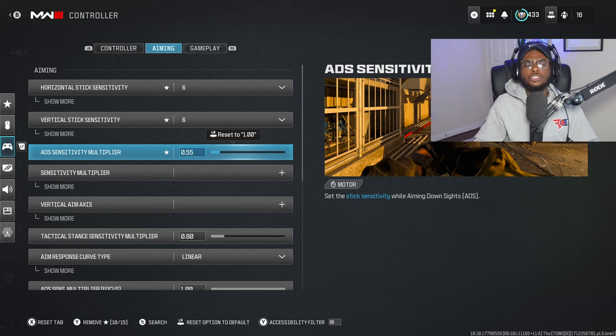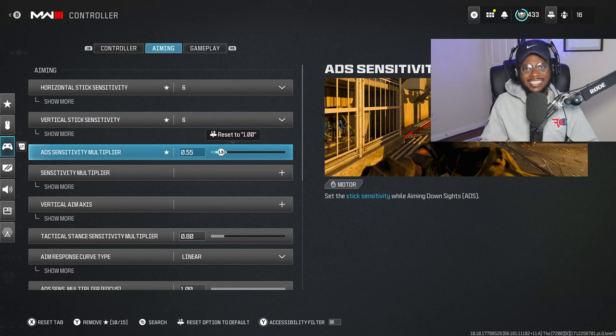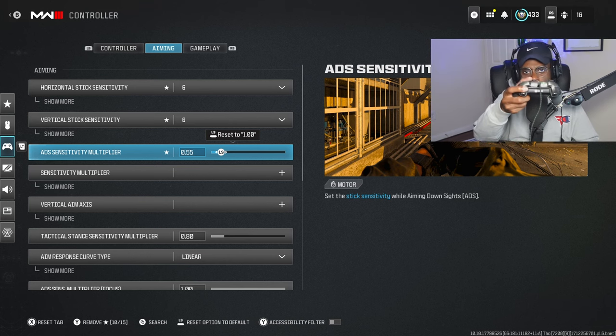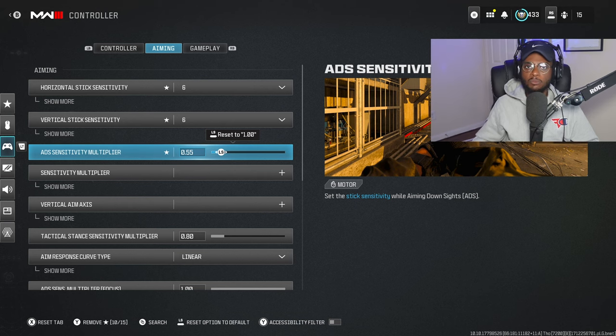ADS sensitivity in multiplayer is so important — this is crucial, honestly more important than your horizontal and vertical sensitivity, because if it's not set up right you're going to have a lot of unnecessary stick play in your thumbsticks, which is going to drastically impact your long-range performance. If you want to play on a 6-6, I recommend playing on 0.55. If you are playing on a 4-4, I recommend bumping this up to 0.75. If you are playing on a 5-5, I recommend playing on 0.65. You want to compensate for your sensitivity with this ADS sensitivity in multiplayer to remove unnecessary stick play so you are laser accurate.